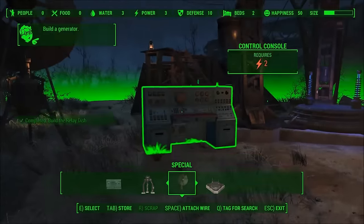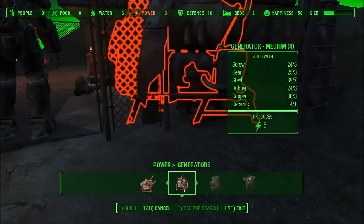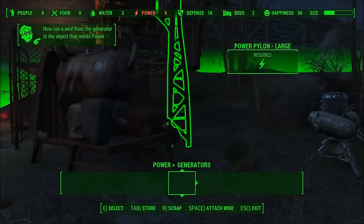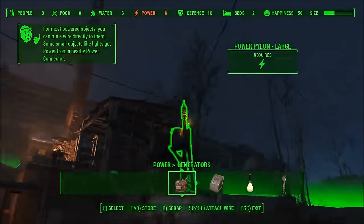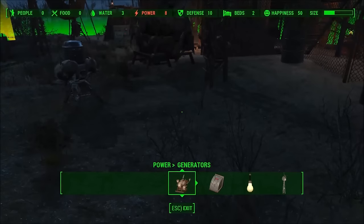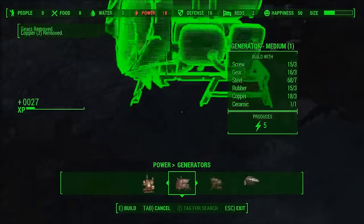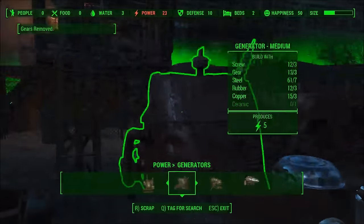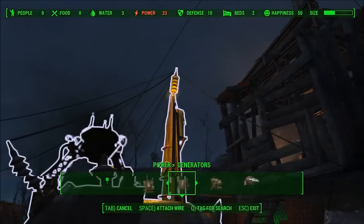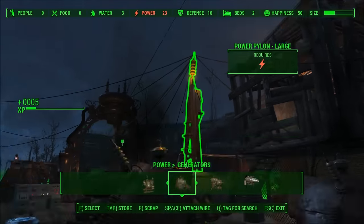Now you need to power everything. In order to power everything, you have to have generators placed down — it took me a couple of minutes to realize this myself. I build a few generators here. You can see the power indicator at the top of the screen — it's red right now at power 8. I ended up getting it to power 28 before I have enough to power everything at my base. On that big tower, you hit spacebar — I'm playing on PC — and attach that to all the different components. You can see me attach it to the relay dish, and I put down a couple more generators to try to give my base more power.